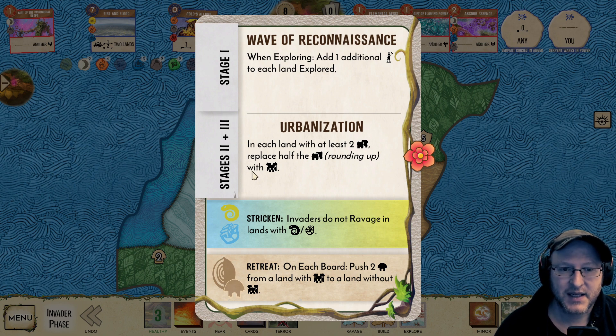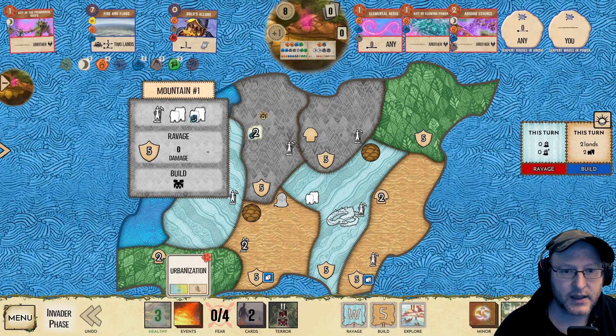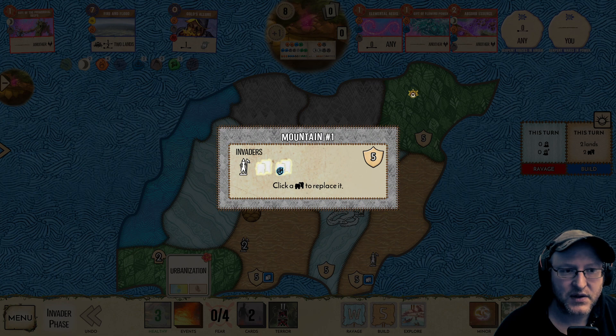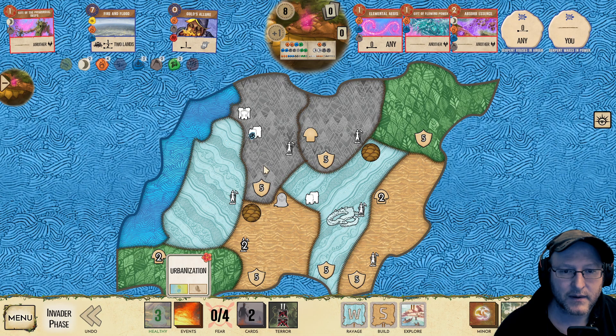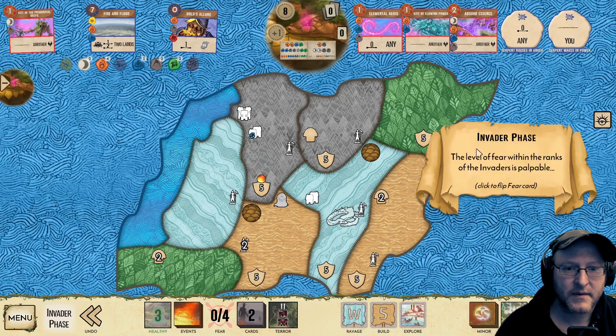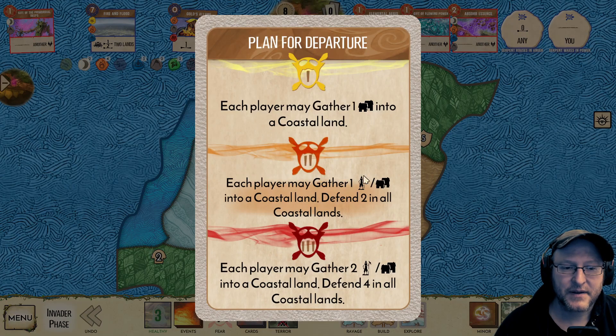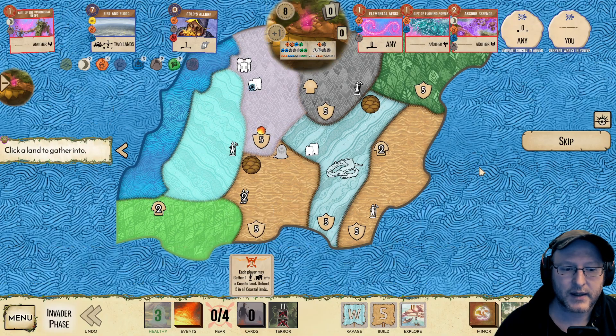So what have we got? We're in stage two. In each land with at least two buildings, replace half with a city. In this 2D mode, which is awesome, we need to use this little eye to be able to distinguish these. We've kept our building with strife. Scapegoats — each player may gather an explorer or town into a coastal land. Defend two in all coastal lands.